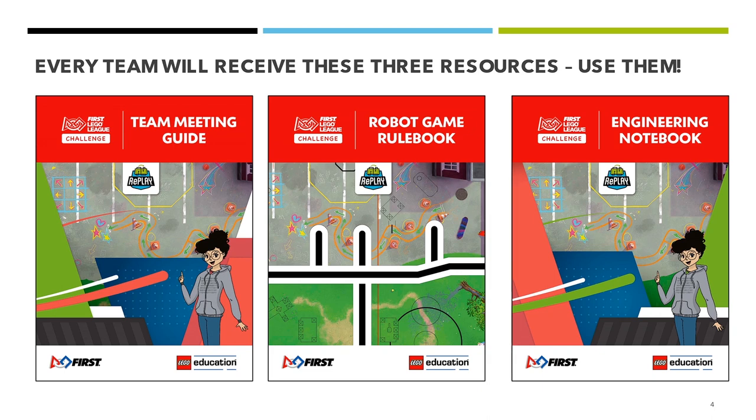Next we're going to be talking about resources for First LEGO League Challenge. There are three resources that teams will receive in their kit: a team meeting guide, a robot game rulebook, and the engineering notebook. The team meeting guide will be helpful for coaches to plan out each of their meetings. The robot game rulebook describes all of the rules and missions for the season. The engineering notebook is a great way for teams to document their season. Note that if there are updates to the challenge, you will need to check for those updates online on the website.